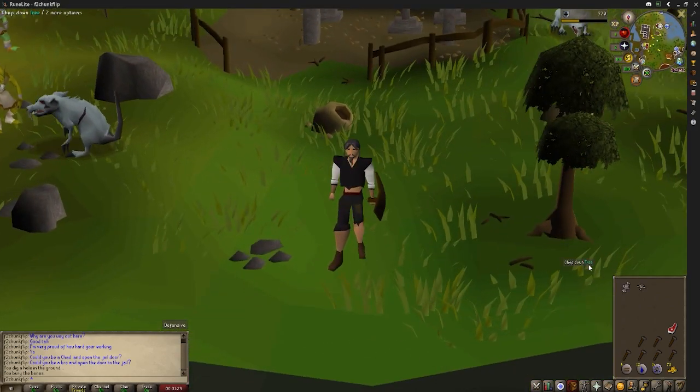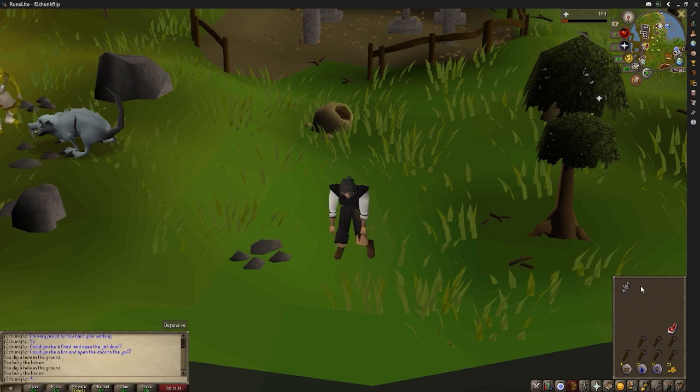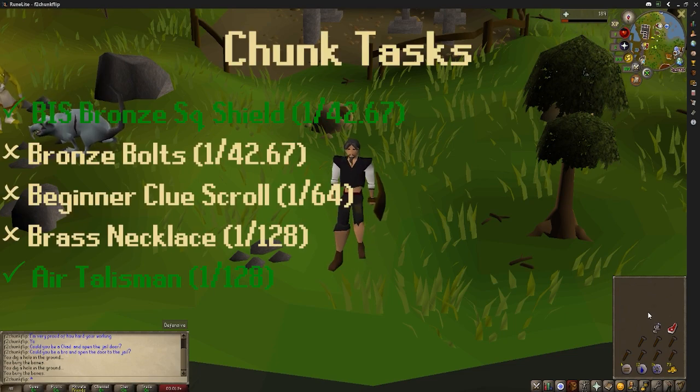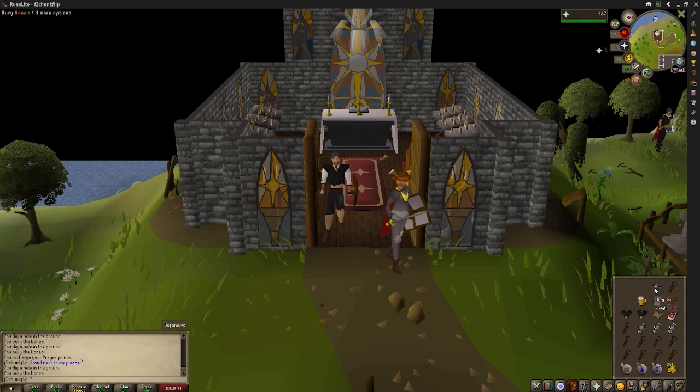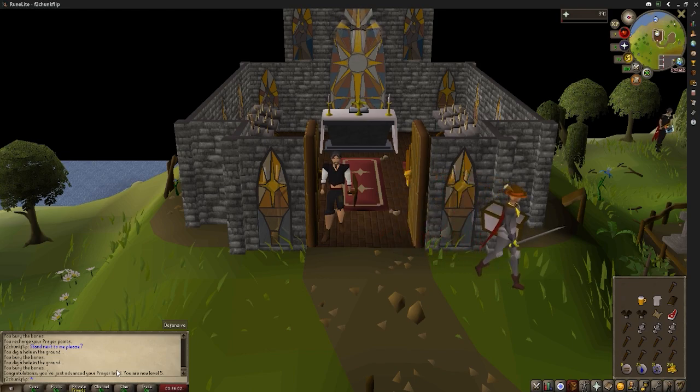The air talisman — one of the more annoying things we had to get — at a 1 in 128 drop chance. Done. Just partaking in some frivolous activities. I have a little tradition where I get my prayer levels in the church when I remember. Trying to get this person to pose with me because there happens to be someone here — I did ask them, they didn't respond, but we're just going to pretend like they did that for us. And that's level 5 prayer, so that's going to start making these trips last a little bit longer.